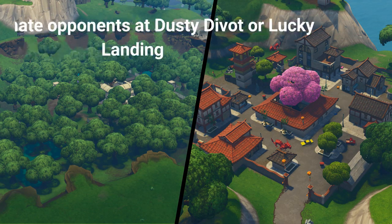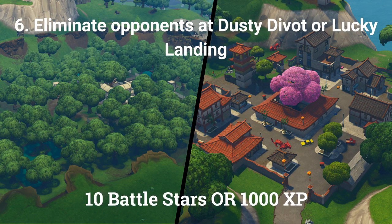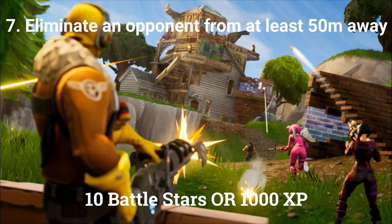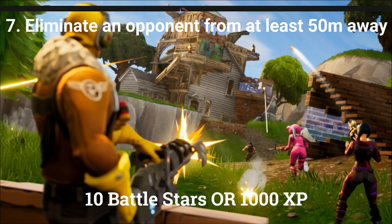The sixth challenge is to eliminate 7 opponents at Dusty Divot or Lucky Landing, worth 10 battle stars or 1000 XP if you are at tier 100. The seventh and final challenge is to eliminate 2 opponents from at least 50 meters away, worth 10 battle stars or 1000 XP if you are at tier 100.